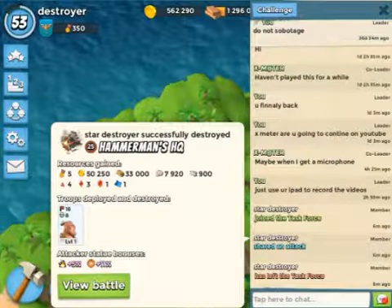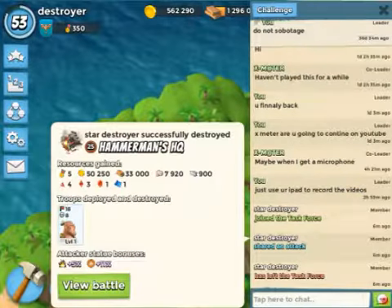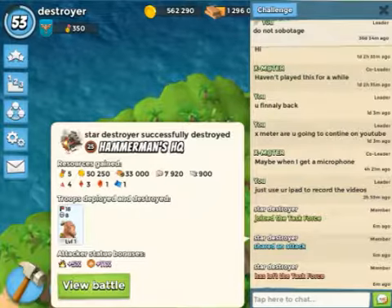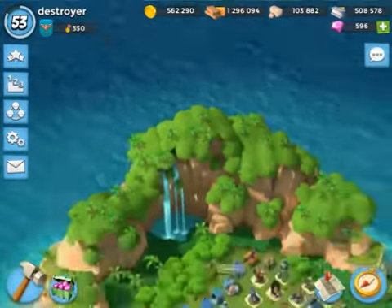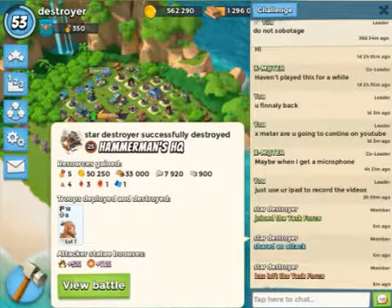Hey guys, it's Nightchampion here. Today I'm making a video on Boom Beach, and for this video I'm going to teach you guys how to destroy Hammerman HQ25 where there's that super mortar thingy. I'm going to teach you guys how to destroy him with a low level account — like here's my low level account. I used 18 level 1 warriors to destroy it, so let's go see it.